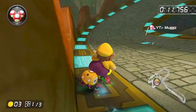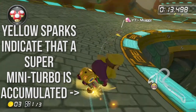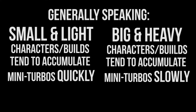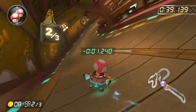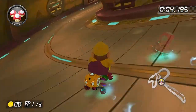The rate at which the turbos charge up depends on two things: your character and cart setup, and the position the left joystick is in. Generally, small and light characters build mini-turbos quicker, while heavy characters will build them slower. A vehicle like the Biddy Buggy or Mr. Scooty with roller tires will build up mini-turbos very quickly, while bigger, bulkier builds and carts tend to accumulate mini-turbos slower.